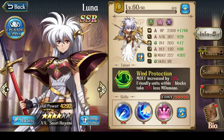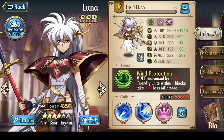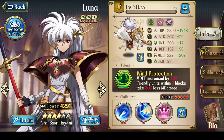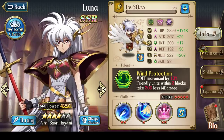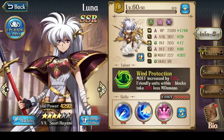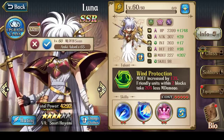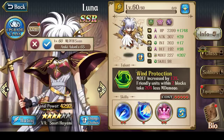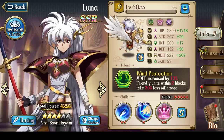In addition, she also has an effect where friendly units within 2 blocks of her take less magic damage. This percentage goes from 15% at 3 stars, to 20% at 4 stars, to 25% at 5 stars, and ends up at 30% at 6 stars. So she reduces the magic damage taken by your allies as well as increasing her own magic defense. It's just a great talent — incredibly useful — and you can always benefit from it because in a lot of fights you do face magic attacks.